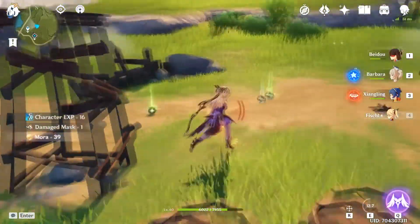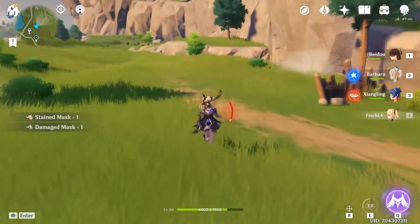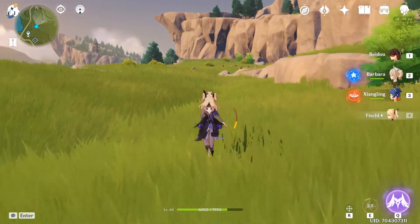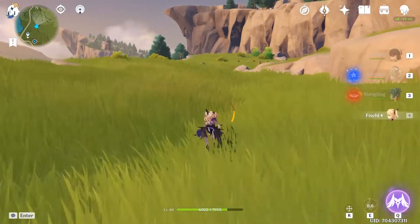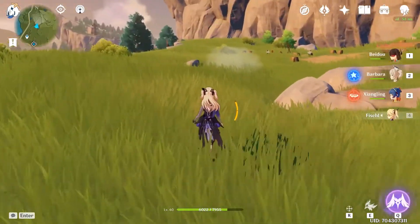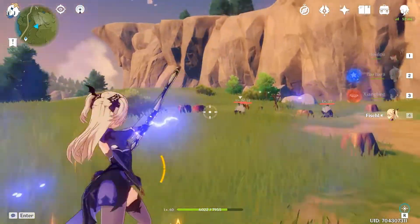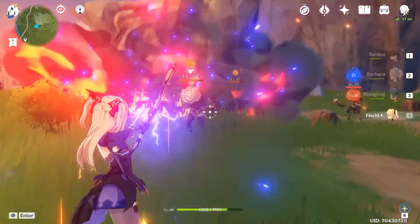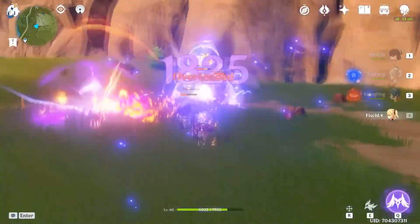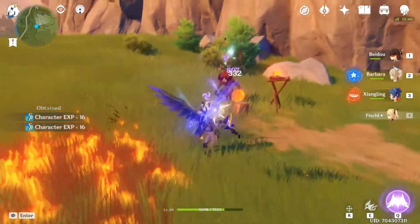What benefits Fischl so well is that Oz can stay up on the field, which means she can be very versatile in any team comp. She can be your main or sub DPS, she can go anywhere — maybe a Zhongli support, a Fischl, and of course Barbara. She also deals elemental damage when Oz is down — that's another 2.6K, and that wasn't even a reaction.